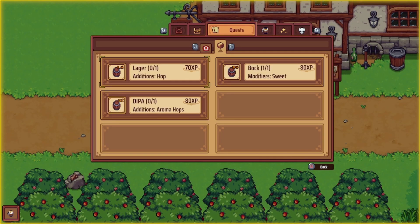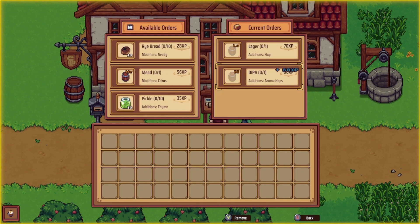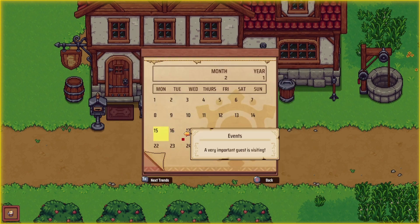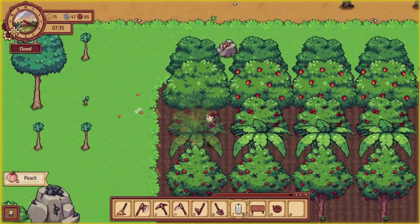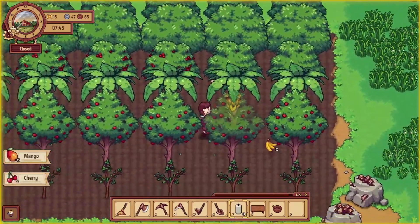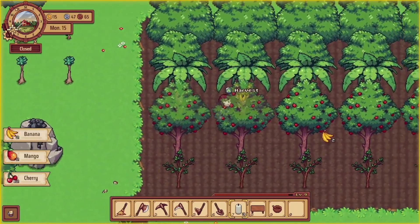We have the Bach with the sweet modifier so we can deliver that - another one done. Let's take this pickle with thyme, and rye bread with a CD modifier. Oh, there's an event happening tomorrow - a very important guest is visiting! What does that mean? It looks like our peach tree is ready - nice! And our mangoes are ready as well. Oh, look at all these beautiful fruit! And some bananas, and then the apples.